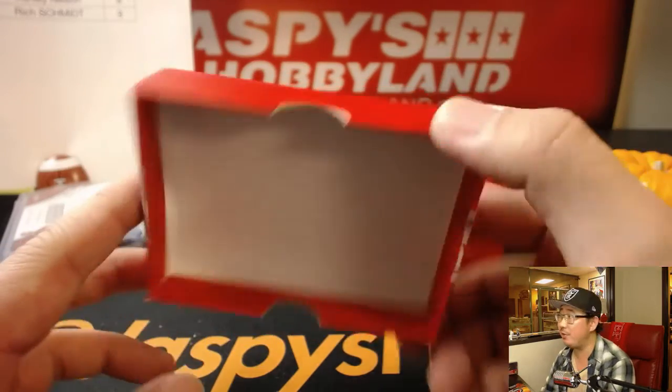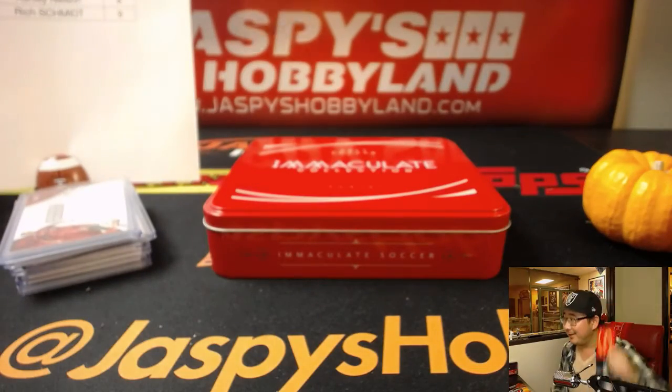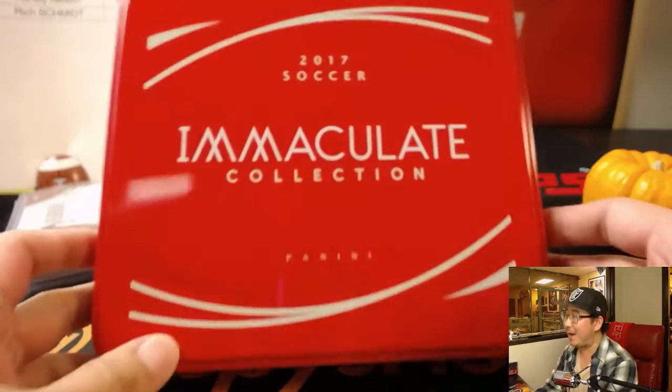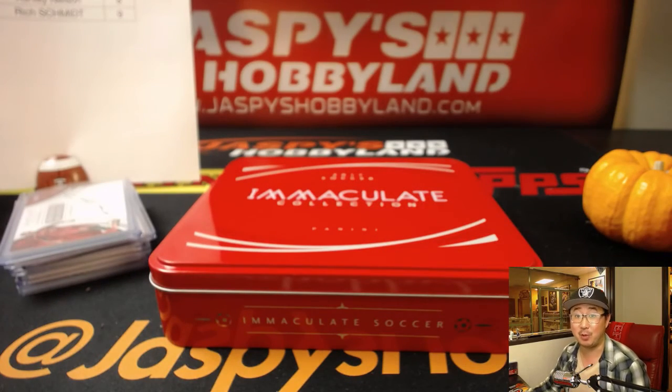And that's it, folks! 2017 Panini Immaculate Soccer in the books — like a red card, you get booked! We've got more boxes of this, so if you want to keep it going, head to JazzPiesHobbyland.com. We'll see you for the next one — bye-bye!